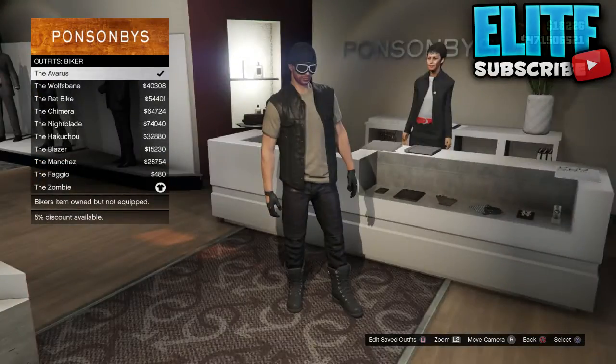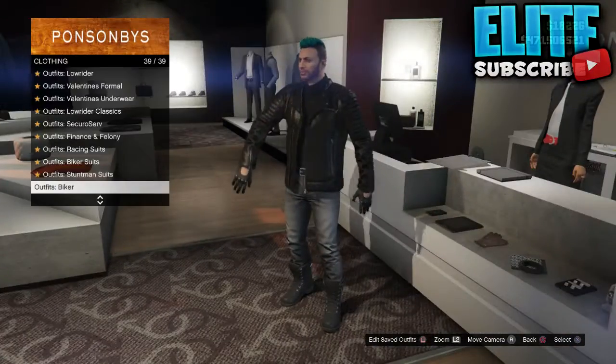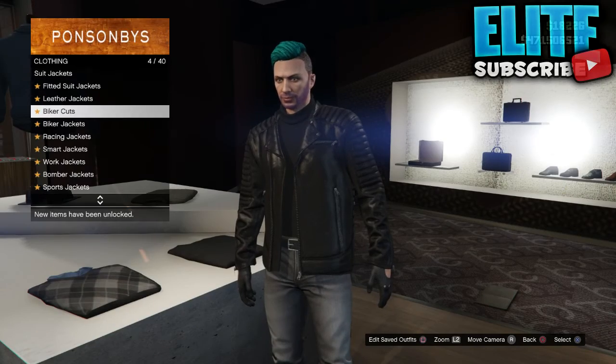What you want to do is make your way to any clothes store. Now once you're at a clothes store, all you want to do is go to the counter, click browse outfits, go all the way down to outfits biker. Now you want to pick the last one called the zombie.